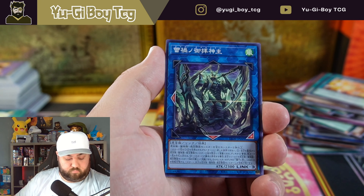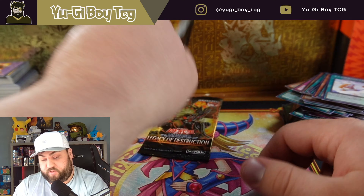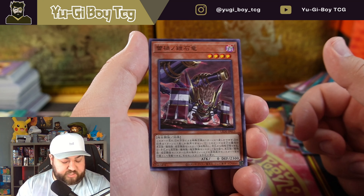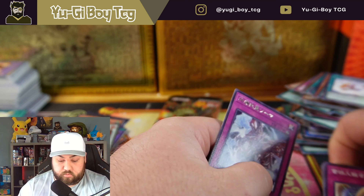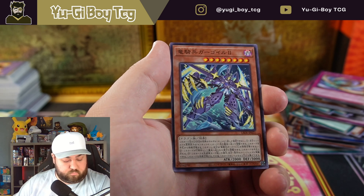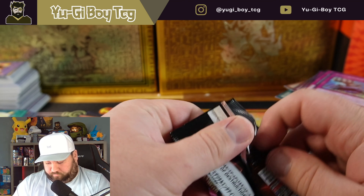Oh, an ultimate rare — I forgot we'd get one of these. This is Sangan Pie Transcendent Dragon — very good looking artwork by the way, that looks really good. Still hoping for that quarter century though, three packs left. I forgot about the ultimate to be honest. I think those are actually two a box, so we might get another one — can't remember if they're two or one a box.